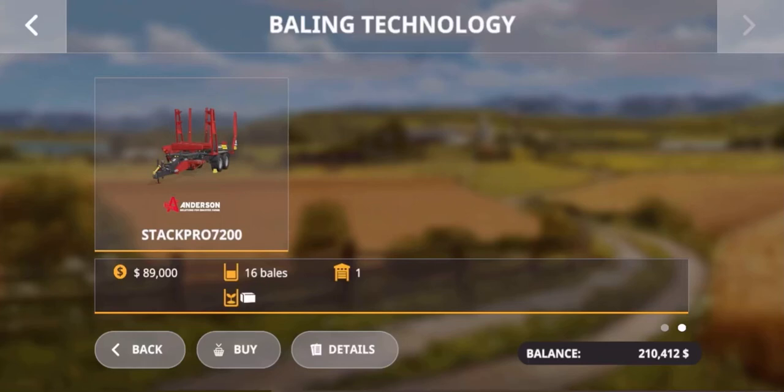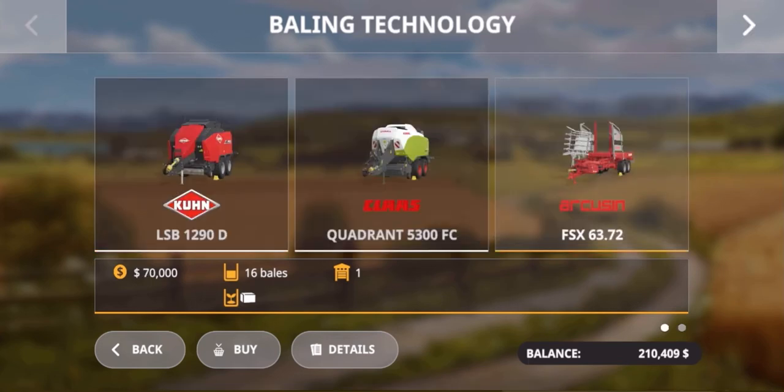Hey guys, welcome back for another Farming Simulator video. Today we're looking at the Anderson Stack Pro and we'll be seeing how it compares to the other bale collector in the game at the moment. They both have the same capacity of 16 bales, and we'll just see if there's any noticeable difference between the two.